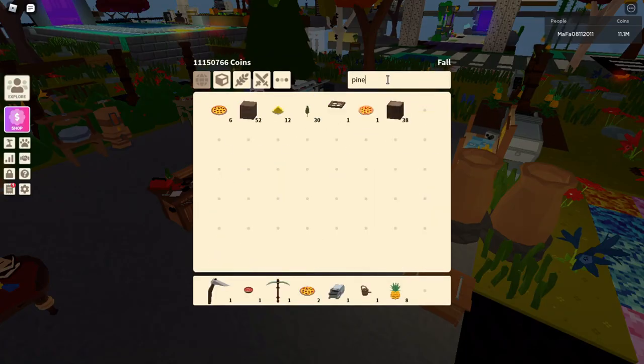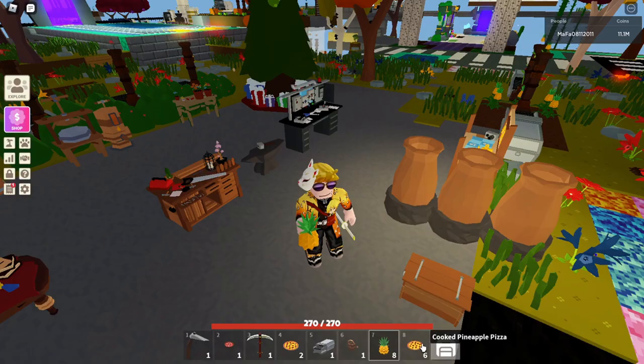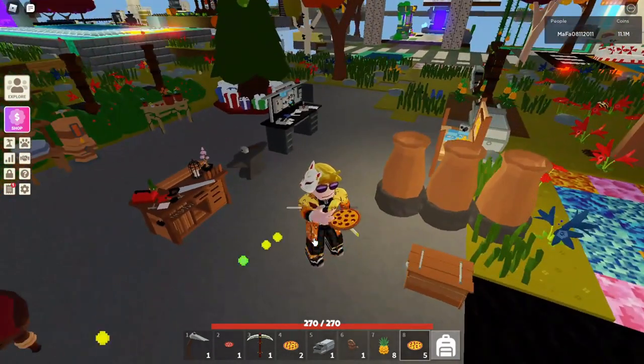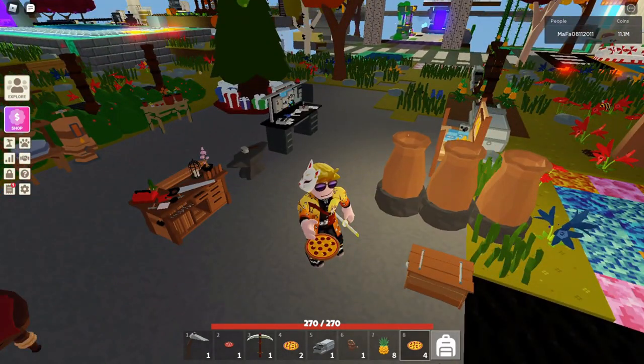Let me know in the comment section down below. So let's check out the pizza — here is the uncooked one, here is the cooked pizza. Let's eat it. Do I get something? I don't get anything — it's just pizza. It's a Hawaii pizza, that's how we call it here.